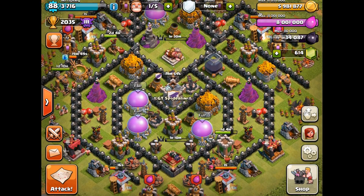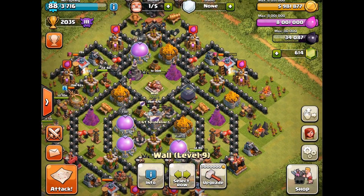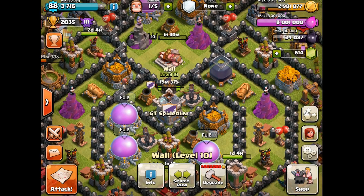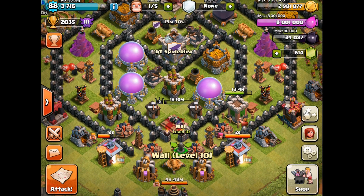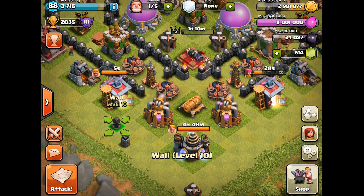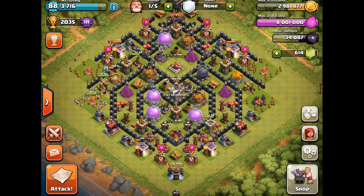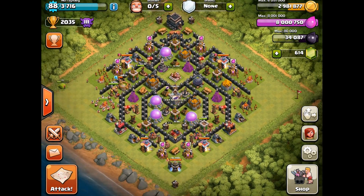I'm going to use some gold and upgrade one of these walls. That's three million gold — a big hit — but let's do it. Look at that sweet level 10 wall with the little spiky things on it! That's our first level 10 wall, first of many. We spent the three million and now we need to clear this bush, then initiate the Archer Queen upgrade to level 6.